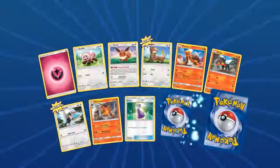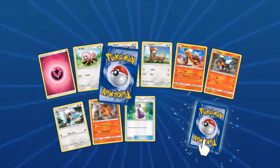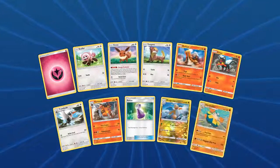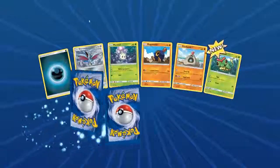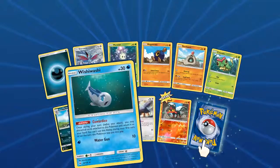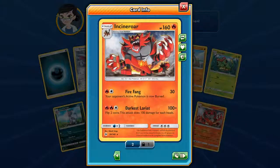Another Sun and Moon pack — a cool Energy Evolution Eevee, Yungoos, a Trumbeak looking good. Our rares are a Dragonite looking good and a Hariyama. Not too bad. Last Sun and Moon pack — a new Caterpie, a new Wishiwashi, a neat Foil Litten, and another Incineroar — so now we have three. Cool.